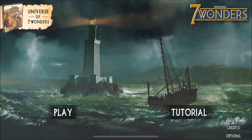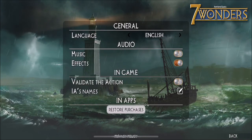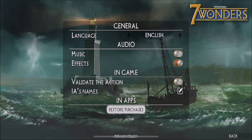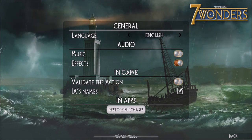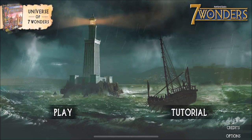Let me tap the options menu in the bottom right-hand corner. You can see there are music and effects toggles, and there's a 'validate the action' and 'IA names' option — I'm thinking maybe that's AI names. Okay, let's go ahead and jump into a game.